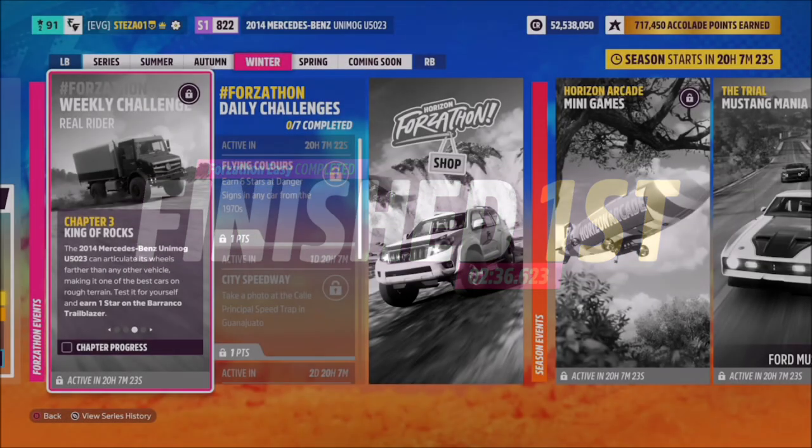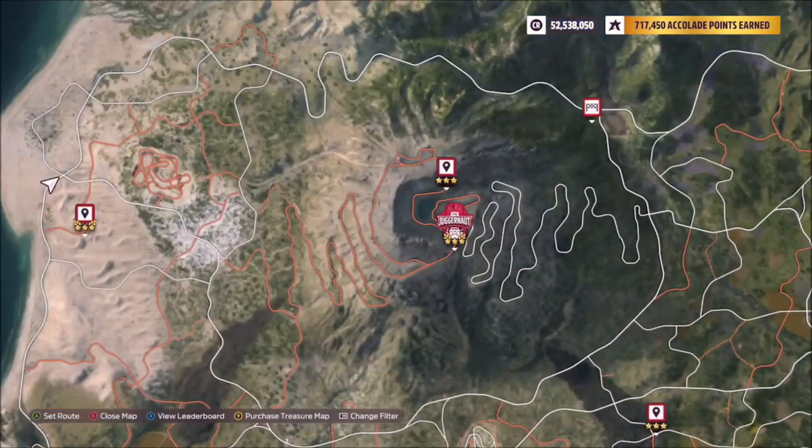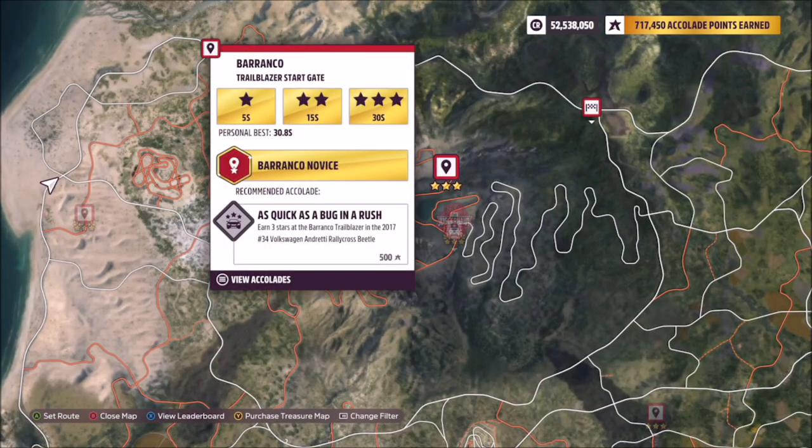The next challenge wants you to earn one star on the Barranco Trailblazer. You probably think this is tricky but it's actually not. This is the trailblazer in question — again, back at the top of the caldera volcano.